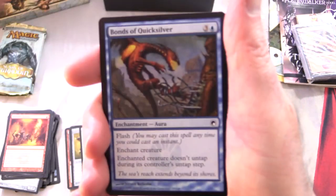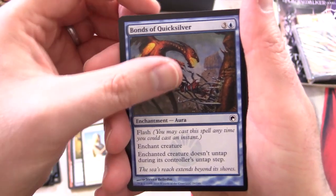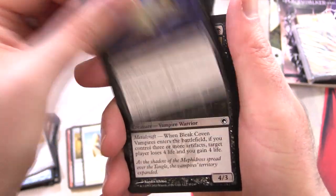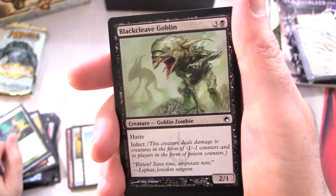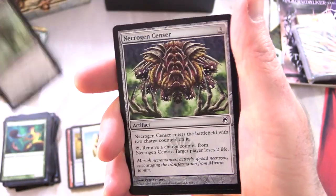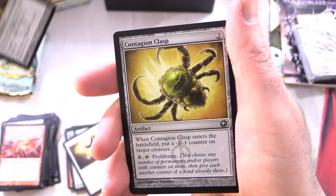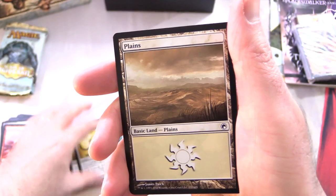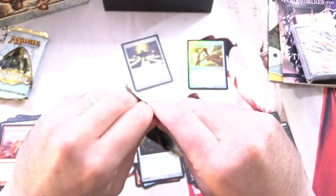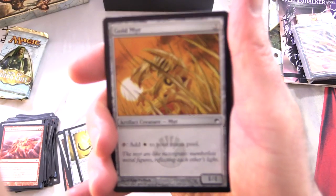We have Bonds of Quicksilver, Gold Myr, Instill Infection, Bleak Coven Vampires, Shatter, Panic Spellbomb, Copperhorn Scout, Blackcleave Goblin — Goblin Zombie, that's pretty horrifying — Necrogen Sensor, Melt Terrain, Abuna Acolyte again for the uncommons, Darksteel Axe, Contagion Clasp, and Contagion Engine is the rare, along with a Plains and a Poison Counter. Three more packs to go. Even though there is a ton of value here, you're usually not going to get that back these days — these boxes are just so expensive.